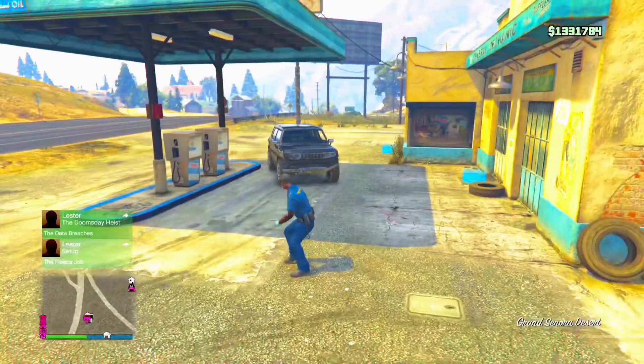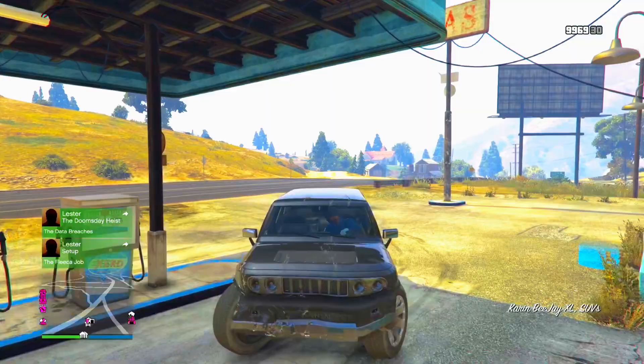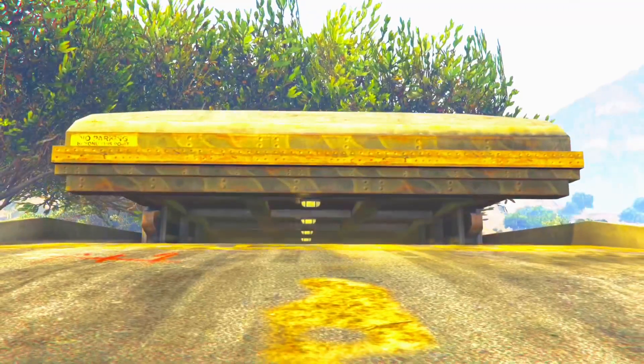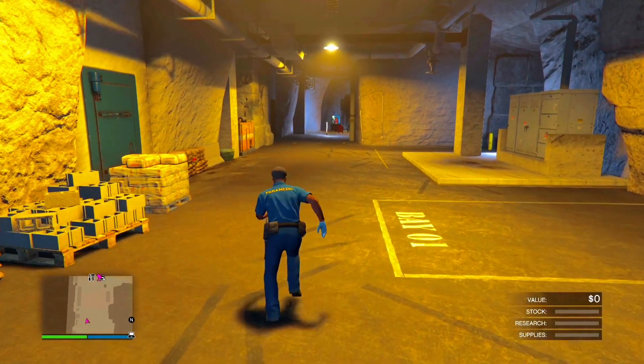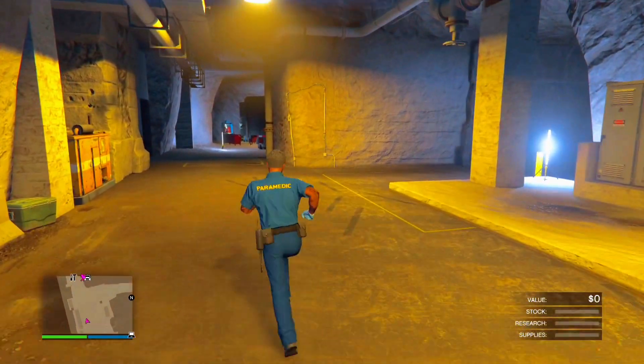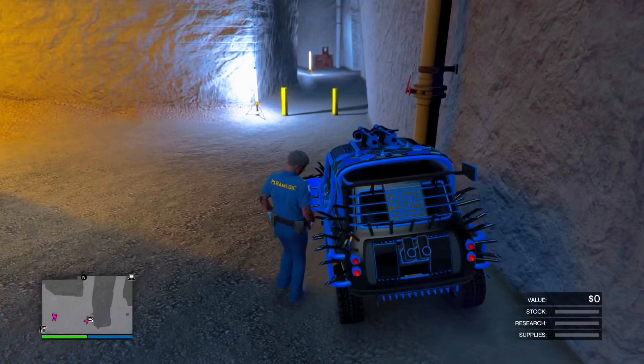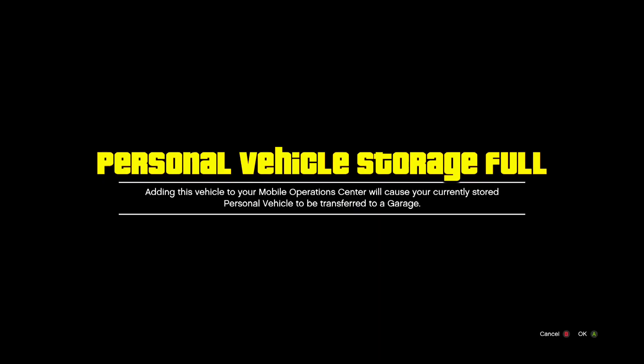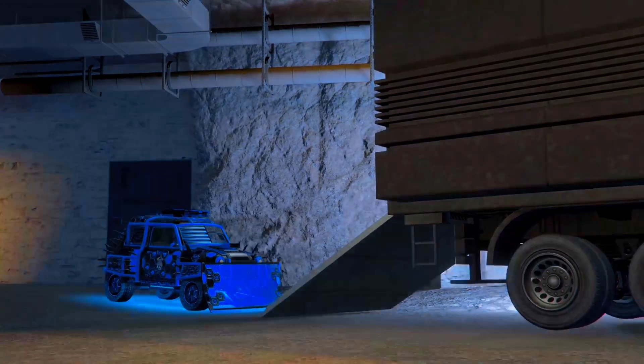Drive back to your bunker and enter it. Walk back over to the car you aligned earlier. Enter the car you're duping, then press right on the D-pad — the storage prompt will pop up again, but this time press Accept.